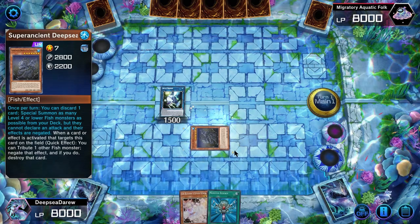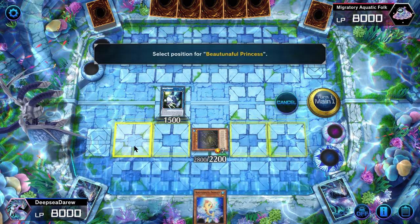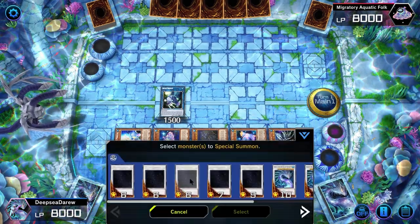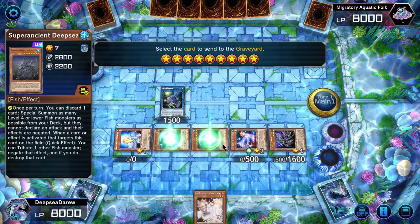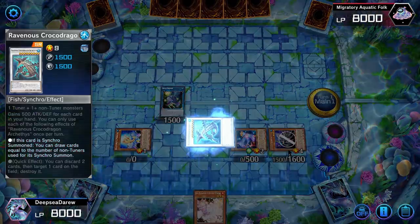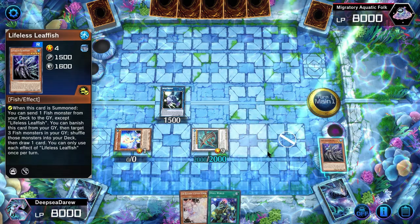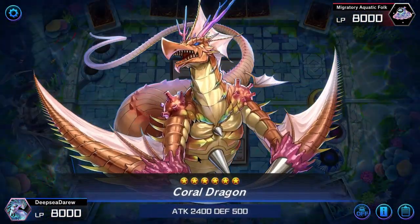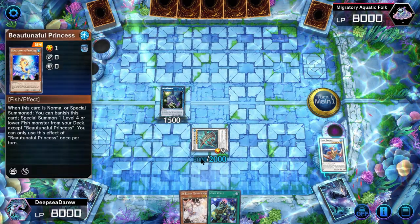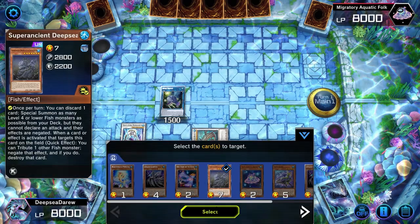We use Abyss Keeper's effect to special summon Coelacanth to one of the zones it points to. We activate Coelacanth, discarding one card as cost, to special summon a level one fish, two level two tuners, and a Leaf Fish. Using the level two tuner and Coelacanth, we synchro summon into Ravenous Croco Dragon. Croco Dragon lets us draw a card for each tuner used to summon it. Then we synchro summon Coral Dragon using the level four fish and the level two tuner. We then synchro into Wider or Monocerous using the level one fish and Coral Dragon.